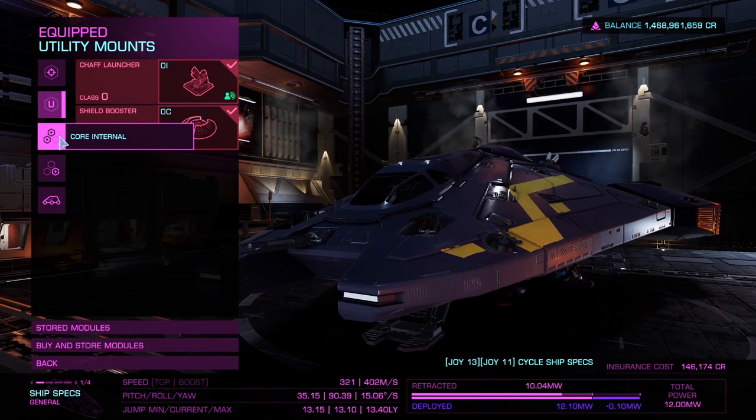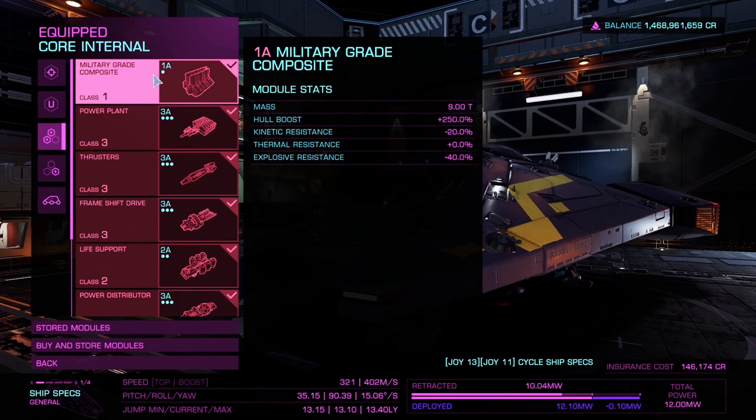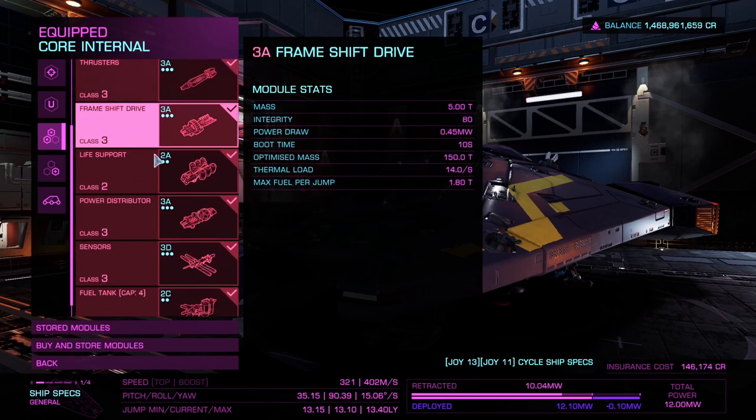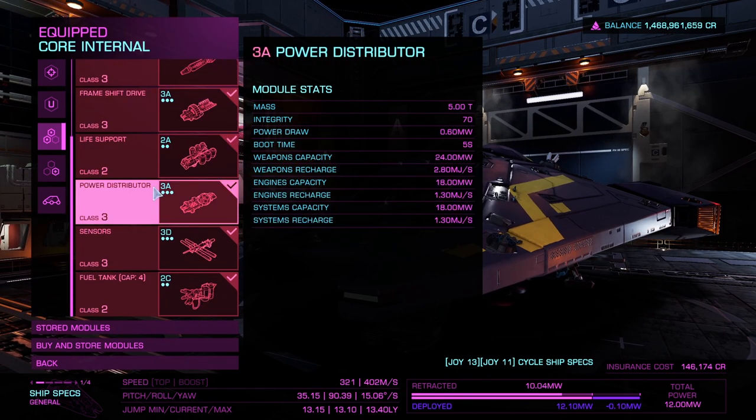Next is the core internals. This is where you will find the power plant, thrusters, and everything that every other ship has. The grade I've gone with is almost all A. This is because A is the best you can get for what it's capable of as well as the weight.